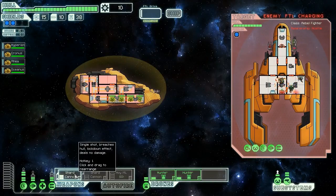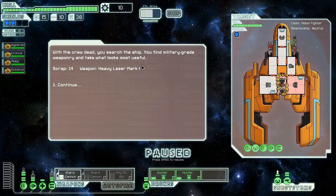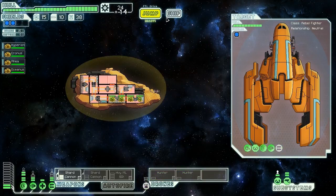We smash two drones into them and use a shard cannon to lock their crew in that room. They've sent both their people down there - they no longer have anyone in the helm. Our level 2 shields prevent their weapons doing any damage to us. With the crystal lockdown, these drones should be able to kill them long before the shield wears off. With the crew dead, we search the ship and find military-grade weaponry inside - a Heavy Laser Mark 1, plus 14 scrap.